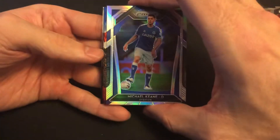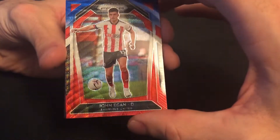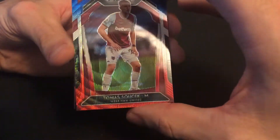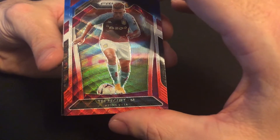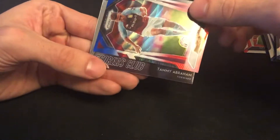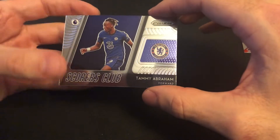We have Michael Keane. And we got a couple of these red, white, and blues here. We have John Egan — man, what a cool card. We have Thomas from West Ham. We have Trezeguet from Aston Villa. These are such cool cards. And the last, we have a Scorer's Club — Tammy Abraham, forward on Chelsea.